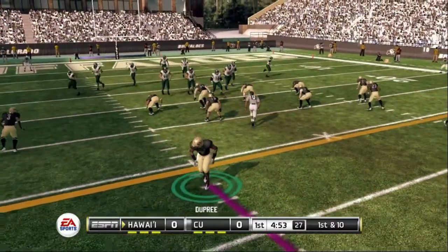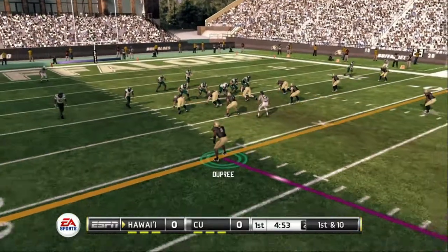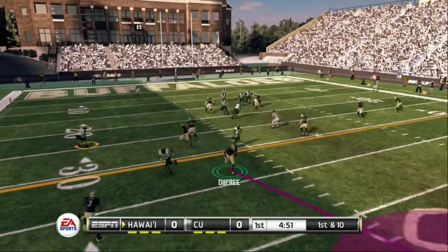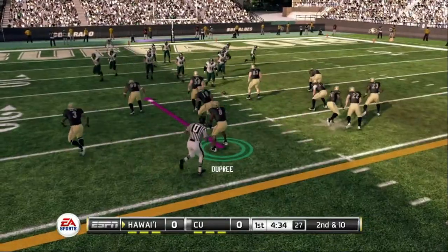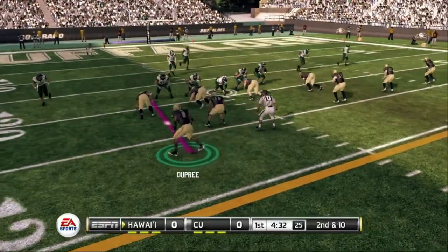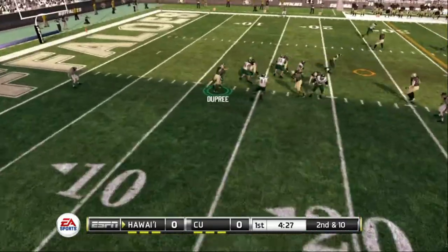Welcome back to another video. Today we are on NCAA Football 11 — Colorado Buffaloes against the Hawaii Warriors. Hawaii is known to be a passing team, so we're gonna put pressure on the quarterback and get after them early.